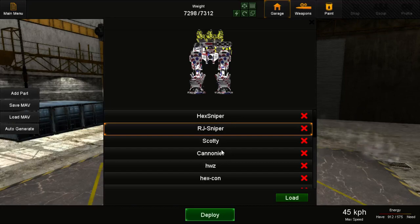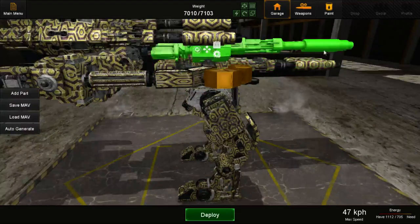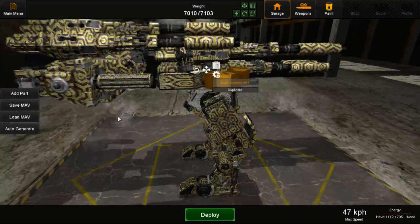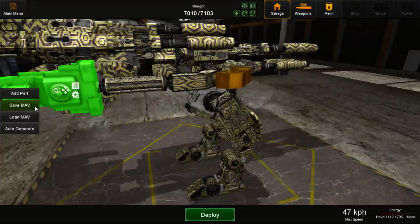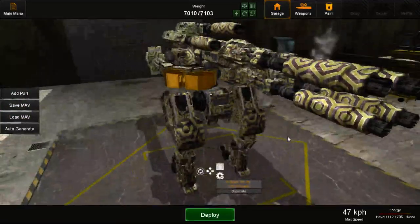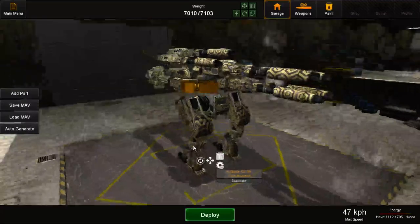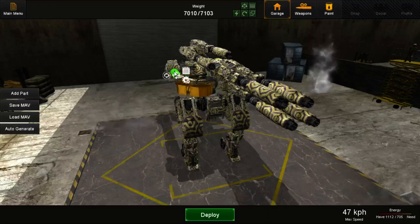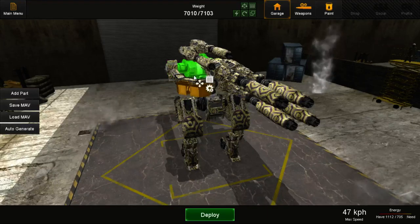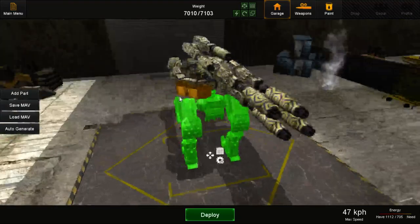A good example is this right here — these are very long guns, so in order to fit the cockpit behind them I need to use a spacer. This is a pretty standard design: spacer for extra space if you need it, generator, cockpit, and then weapons in front. The weapons and the spacer guard the cockpit.